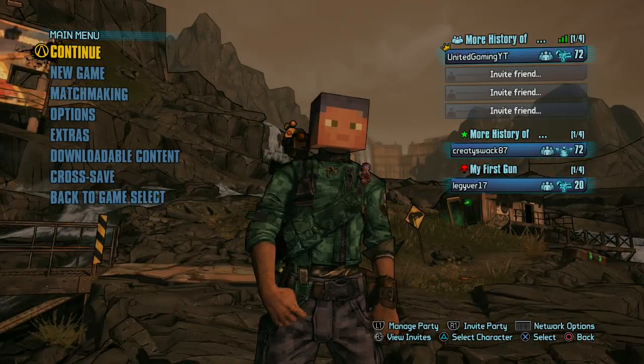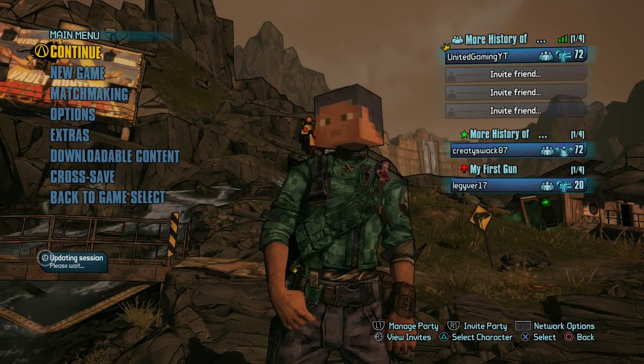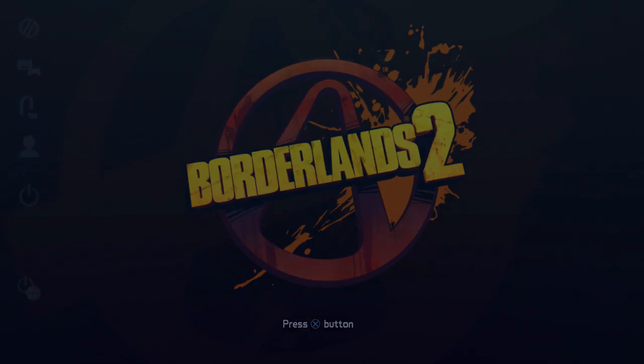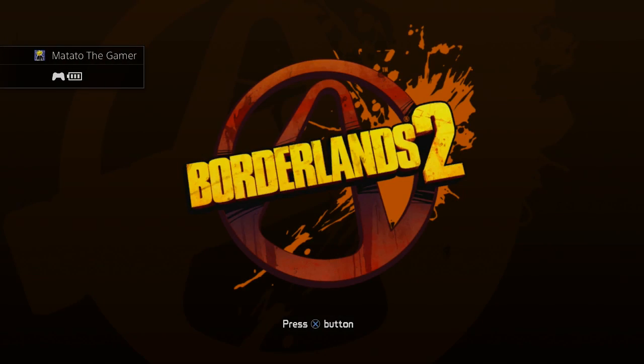Basically, you want to go to this screen, press Circle or B, whatever console you're on, and then make sure you go back to the title screen. Make sure you do this with your main account first, and then hold down the PlayStation button or whatever console you're on, and just switch accounts.